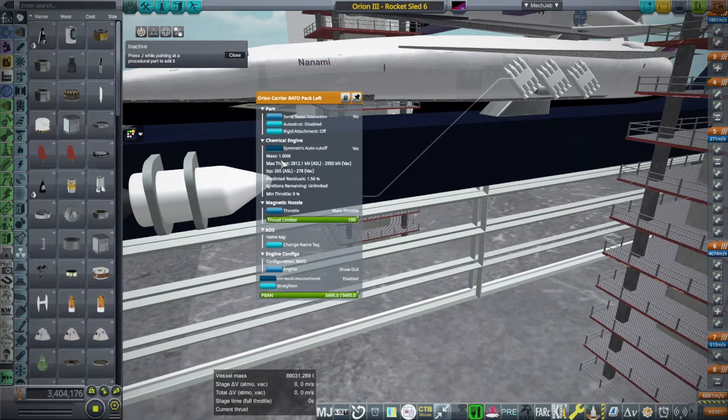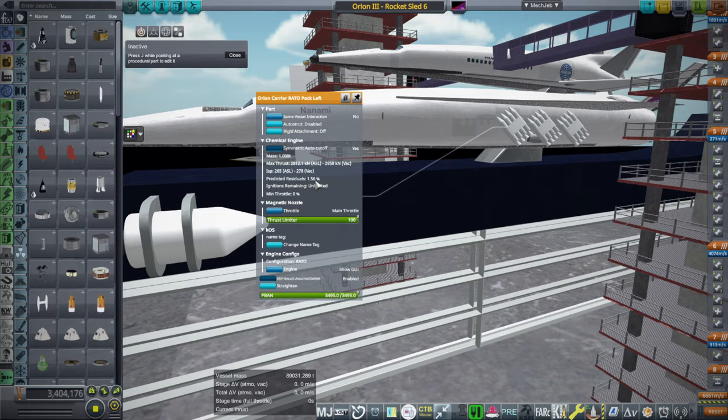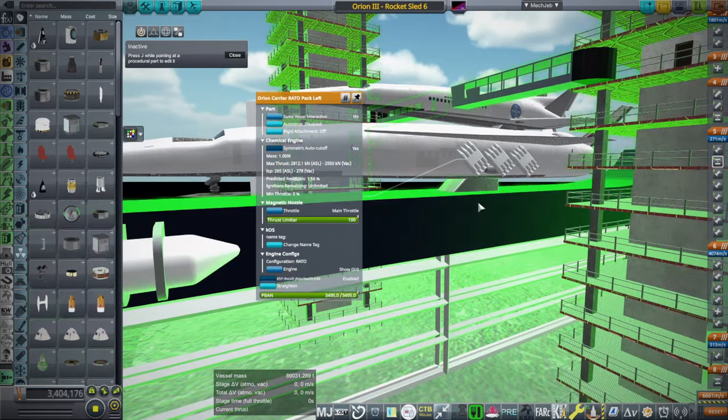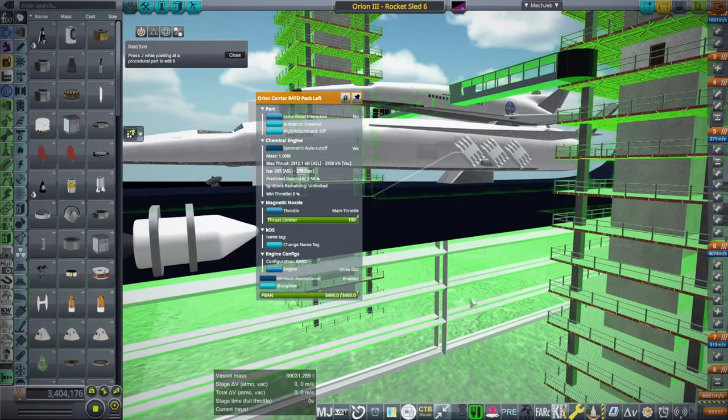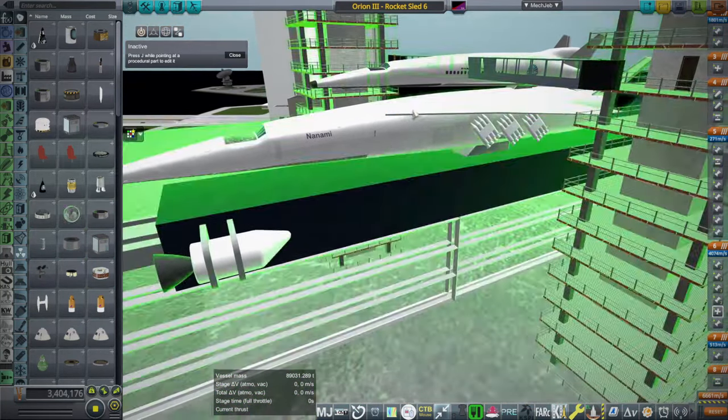That does add six tons of dry mass to the whole thing, in addition to whatever residuals we end up having. That's not wonderful, but with the Orion spaceplane the Orion carrier plane already has too much performance.